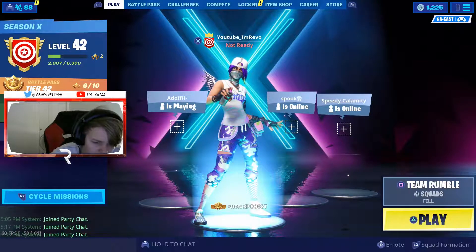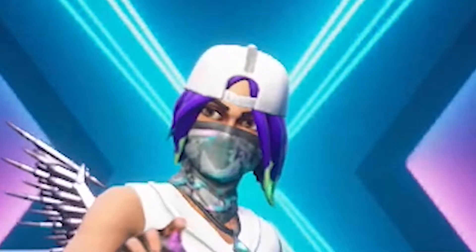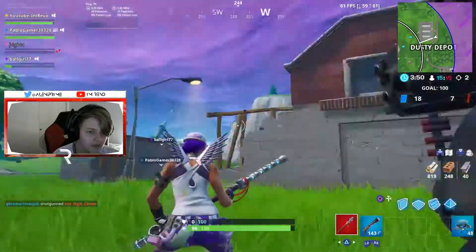Hey guys, Bravo here. Today I'm just gonna do a really quick video showing you guys how to shoot infinite rockets with the Brute in Fortnite without reloading. Basically, all you have to do to do this glitch is shoot the rockets, and when you shoot them just get out of the mech and go back in the gunner seat.